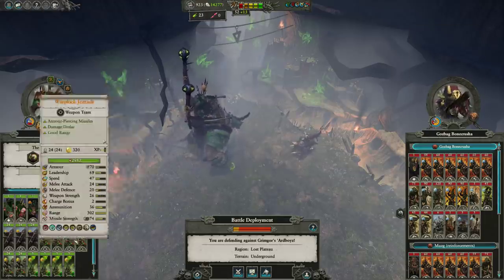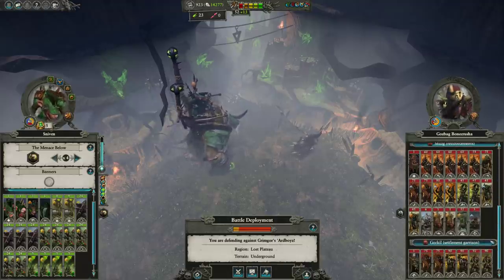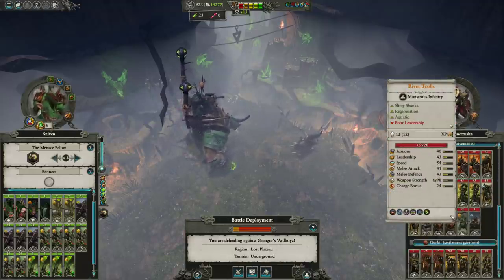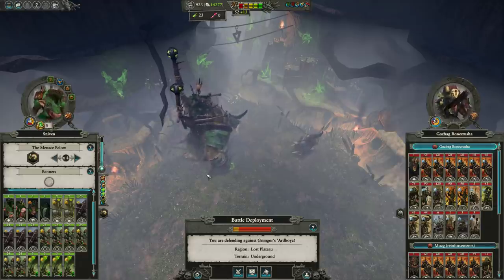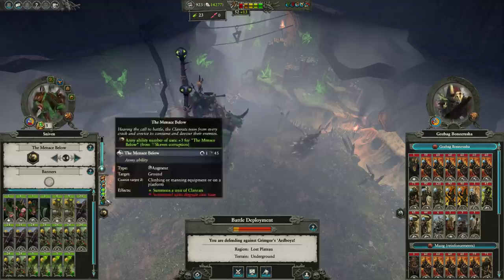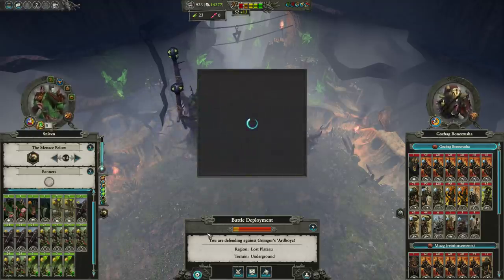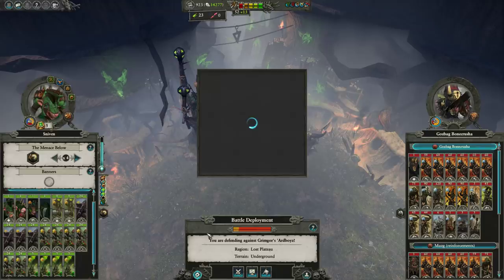Our army here would easily beat one of theirs, but they have two full armies, a small garrison force, and a little bit more than two full stacks — which is under most circumstances just a lot to deal with. We're also going to be fighting in the underway, which is good for Skaven with this kind of army. It just depends on the terrain and making sure we can layer our weapons team properly.